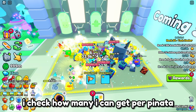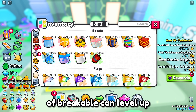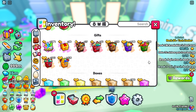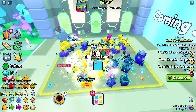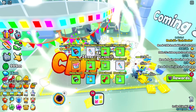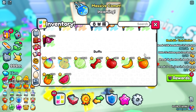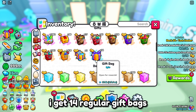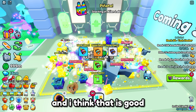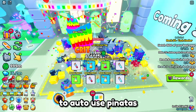Here I check how many I can get per pinata. I put down sprinklers and fortune so my mastery on breakable can level up. So per pinata, I get 14 regular gift bags and 2 large gift bags. I think that is good. I'll speed this up so you guys won't get bored. Basically, I set up Tiny Tasks to auto-use pinatas.